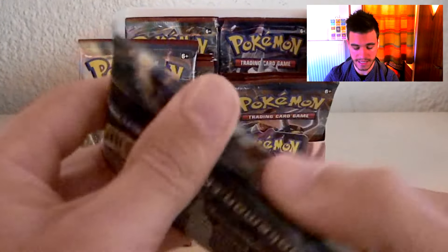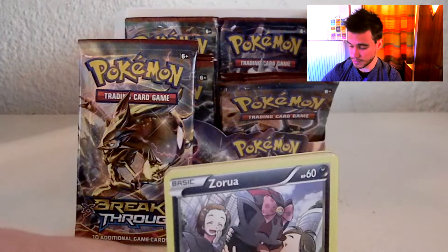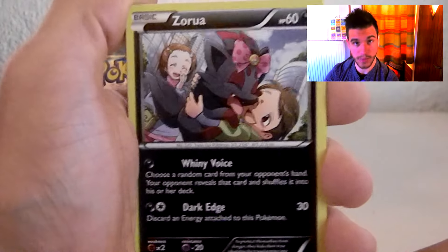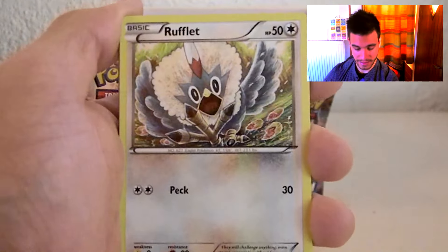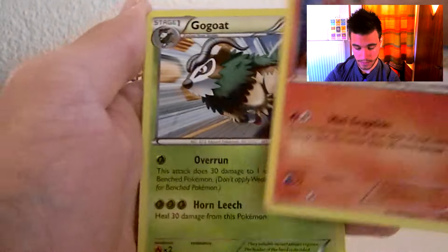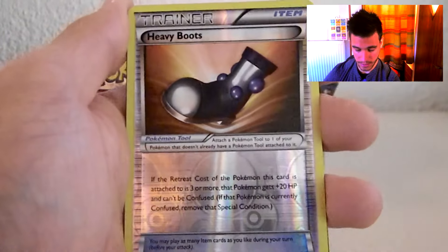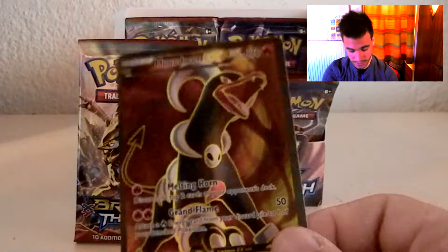We have a Zorua, a Tepig, a Rufflet, a Whimsicott, a Quilava, a Gogoat, rivers holo uncommon card, a Heavy Boots. And the rare is — oh my god — a Houndoom full art card! Awesome pull, thumbs up the video!